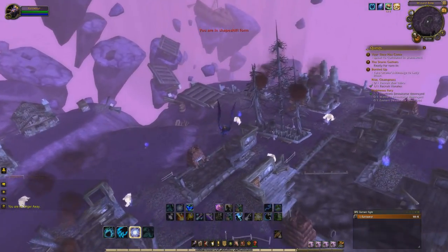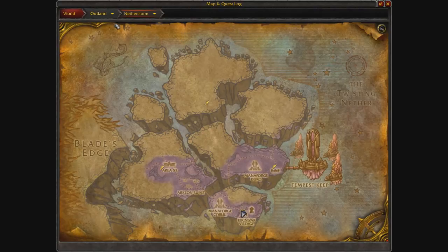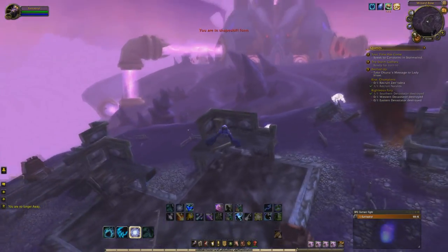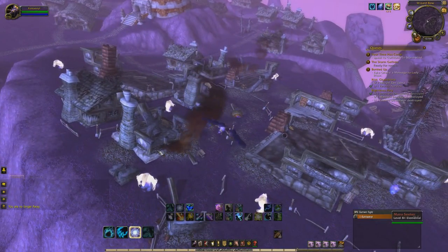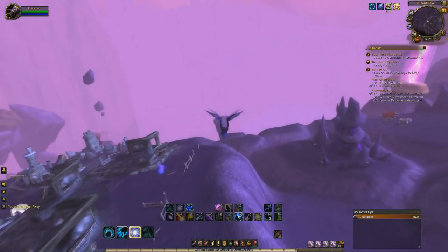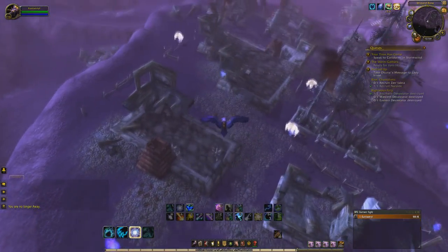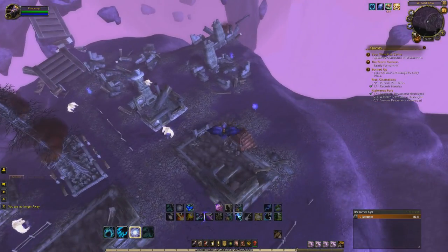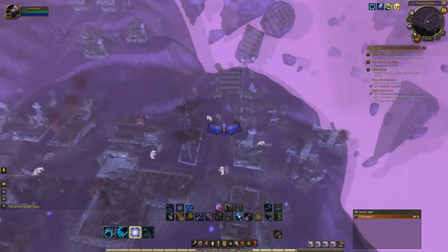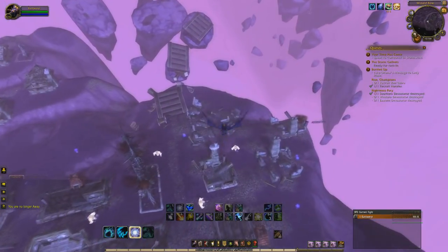Alright, we're at the main farm — what you really came for. We're still in Netherstorm, Outland, and you can see the location on the map. When you come here you're going to see all these glowing white mobs — Mana Seekers — and yes, they drop Moats of Mana. Other videos say you need a five-man group, but I think it's doable solo. If you do have a group, set them on either side of the town and clear all the mobs.